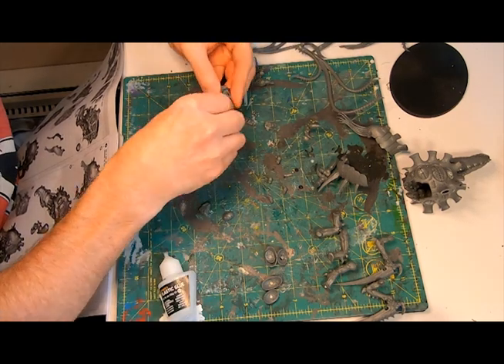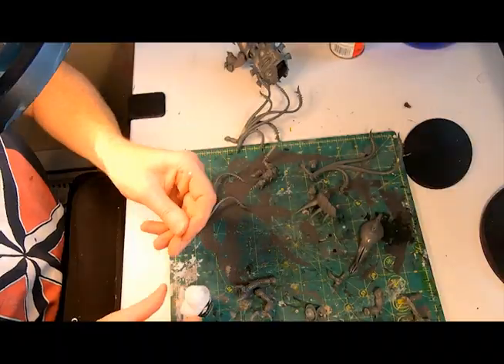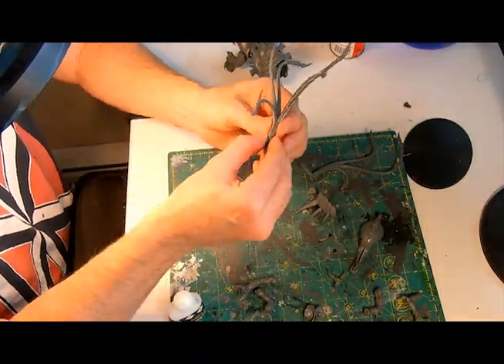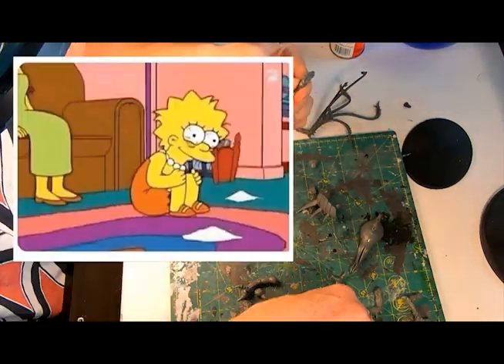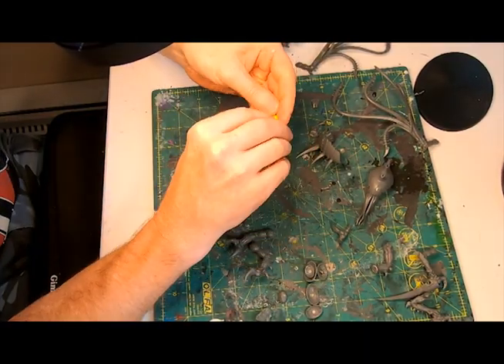Now that the interior work is done I can get back to assembling the torso, then adding the legs, and then gluing together the massive toxic lashes. Right about here I could feel the weight of these things — this could be a problem.